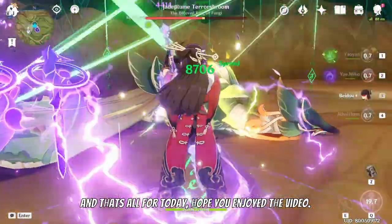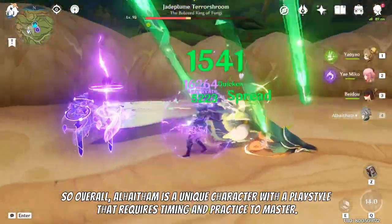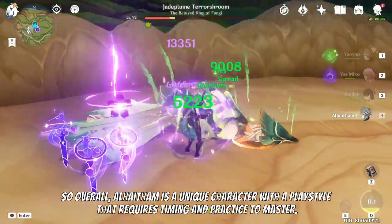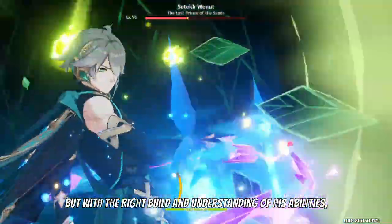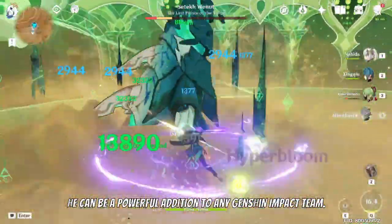This is the easiest and least complicated way to play Al-Haytham, but players may experiment and develop their own playstyles as they become more comfortable with the character. Overall, Al-Haytham is a unique character with a playstyle that requires timing and practice to master, but with the right build and understanding of his abilities, he can be a powerful addition to any Genshin Impact team.